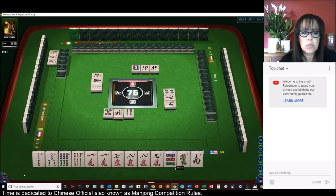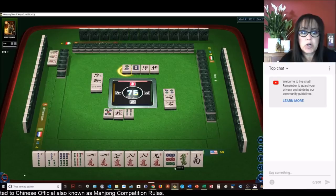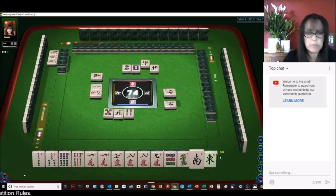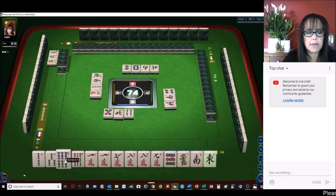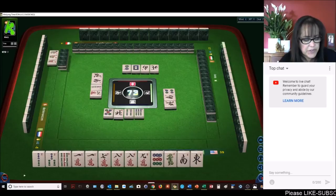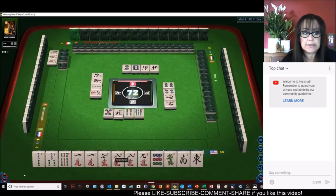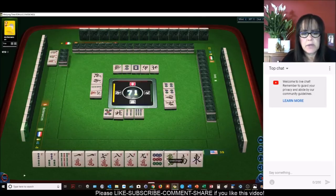Part of me is wanting to play a half flush. If we can get more cracks — a half flush is number 50, six faan. Full flush is number 22, and that is 24 faan. Yeah, we're a ways away from that.